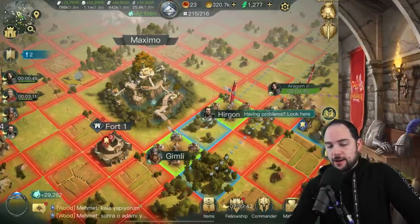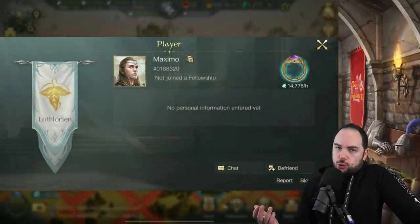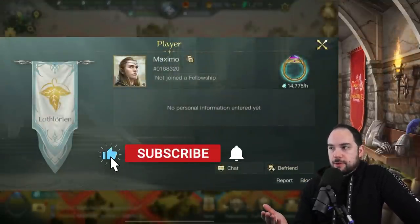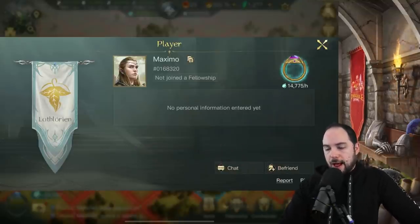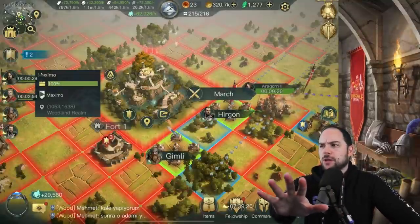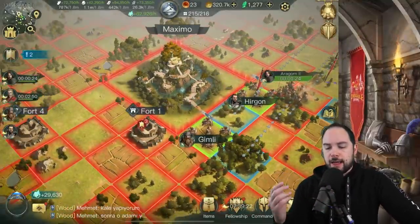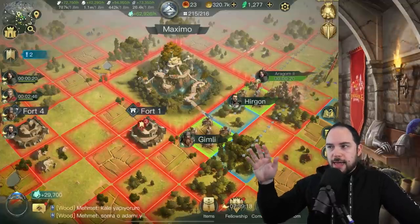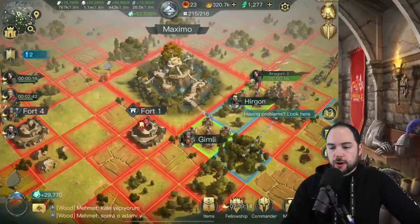I'm pretty sure that you can. This player is not in a fellowship, so I'm pretty sure they're not playing the game anymore. If you're not in a fellowship, you're not playing the game, or you're between fellowships — but I've been watching them, they're not playing. 14,775 ring power per hour. Now, I know some players are gonna say you're so mean attacking another player's city, but this is a war game, and this player has most likely quit because they're not even in a fellowship, and they haven't been for more than 24 hours.